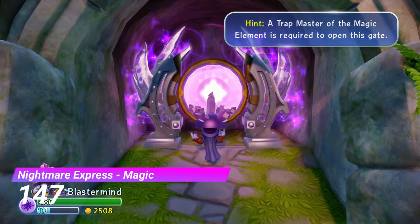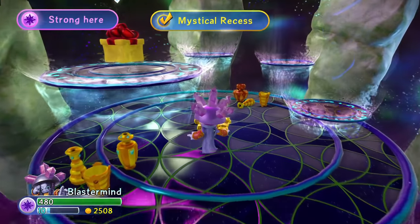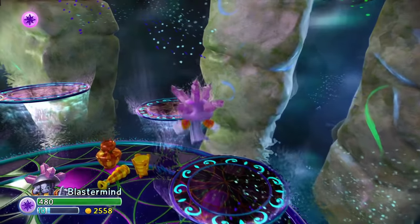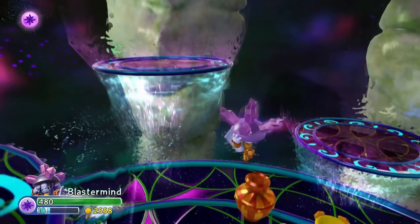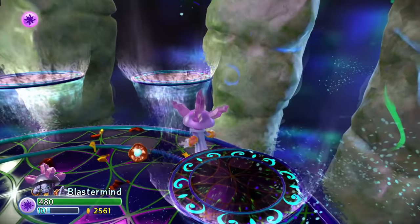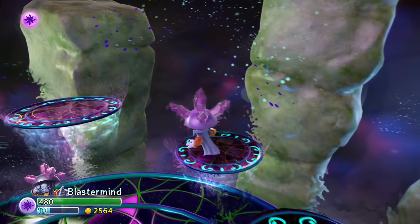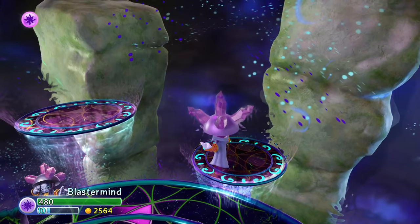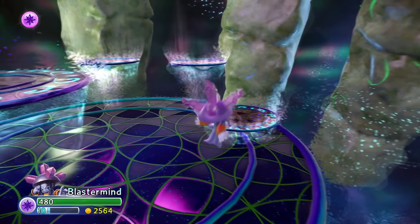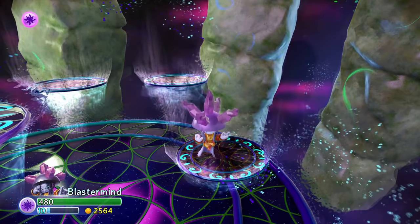Next up is the Magic Gate in the Nightmare Express. All that this gate has are three little platforms — get past them and the hat is all yours. But these three platforms have been designed so that when they move up and down ever so slightly, it is impossible to jump from one to the other. You actually have to concentrate on when these little platforms move to be able to jump across them. Make fun of me all you want, but this was a serious pain.